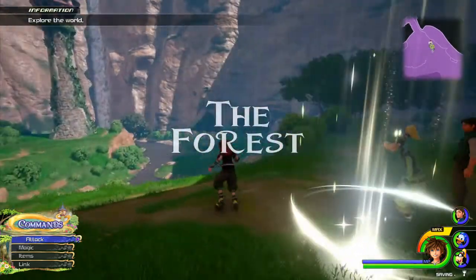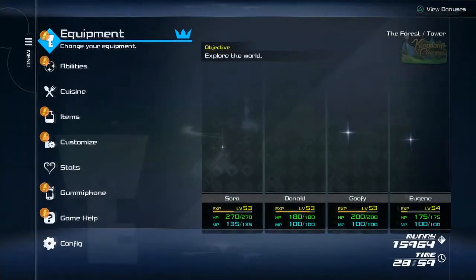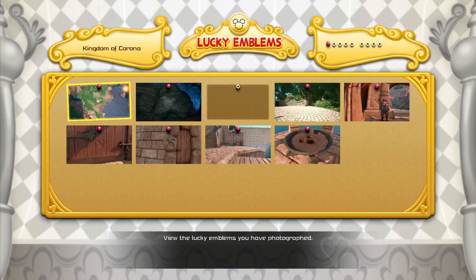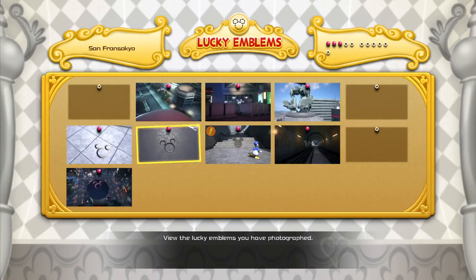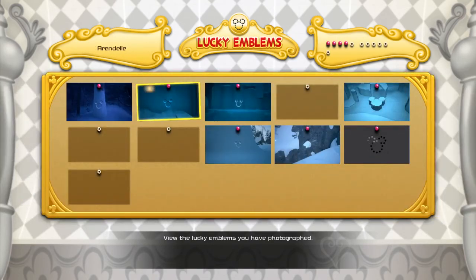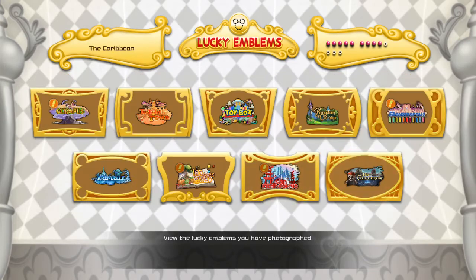I'm in Corona right now. We just did the flan thing here. I'm only missing one thing here — just one lucky emblem. Do I really want to go try and find it right now? We'll come back later, it's not a big deal. Still missing a few in Monstropolis and all the other places. We're really missing three in San Fransokyo — we should knock those out soon. 100 Acre Wood is done, thankfully. Got a bunch to go in Pirates of the Caribbean, though. That one's gonna be a nightmare.